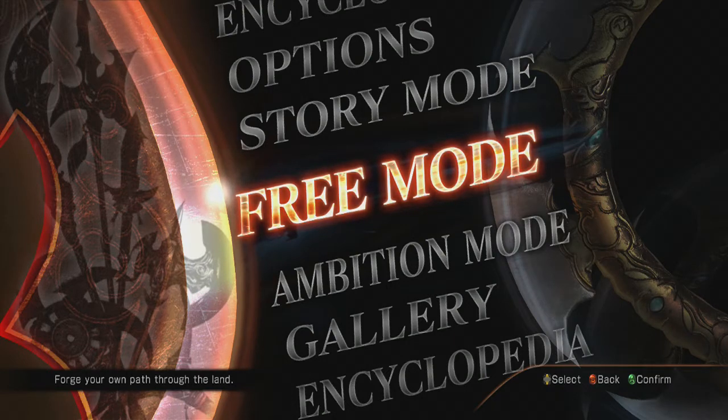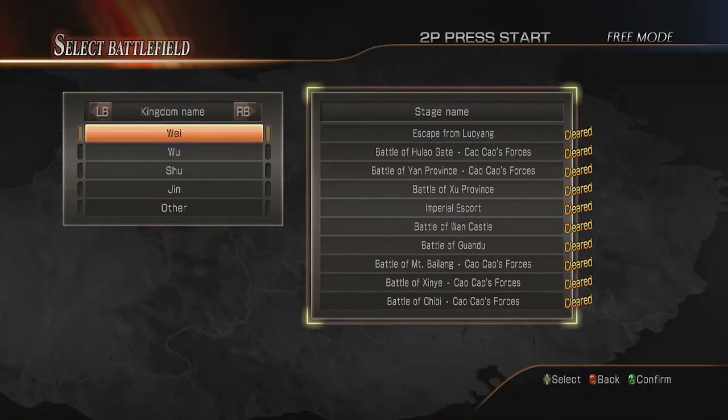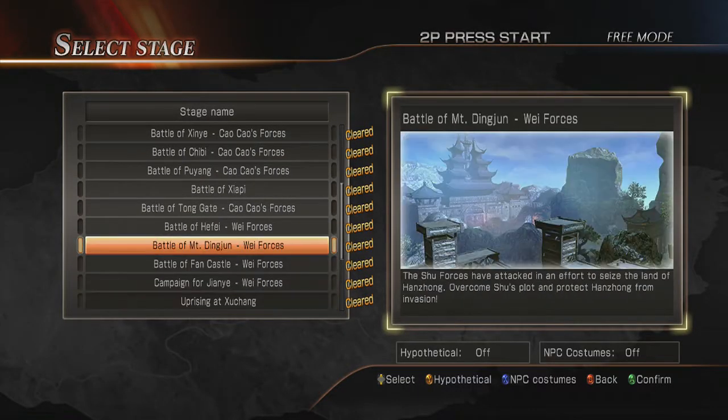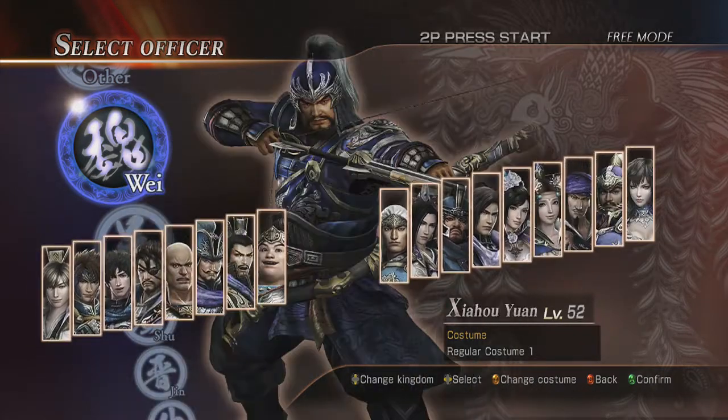Hello everyone and welcome back to my Dynasty Warriors 8 weapon collection guides. Today we are going to be getting Zheng He's claws, and that will be done in the Battle of Mount Ding Jun from Wayside forces. Let's go ahead and go to free mode here. Wayside - that reminds me of Freeside in Fallout New Vegas, maybe doing a let's play in that. All right, so Mount Ding Jun, on Wayside forces, on hard.